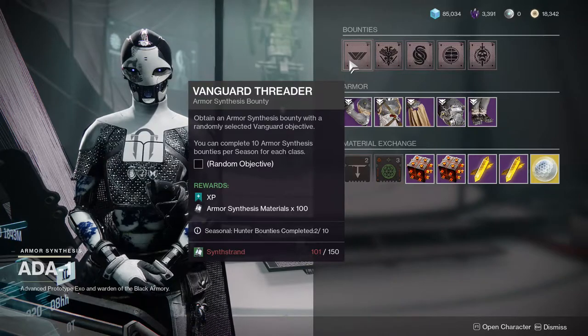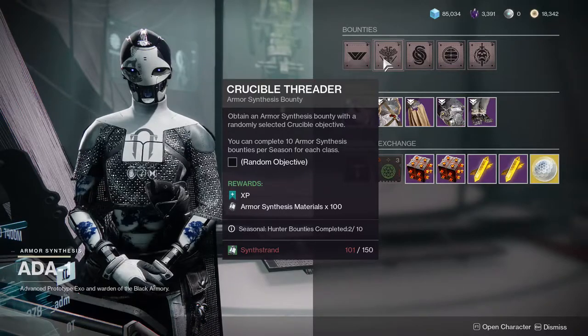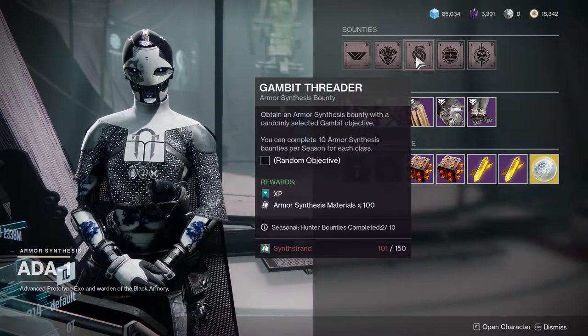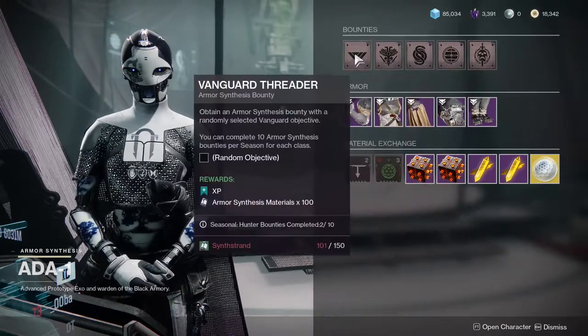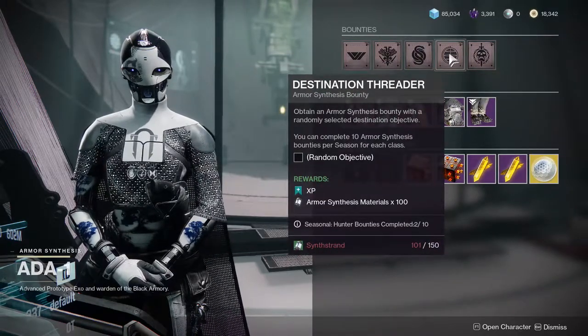You might as well just do Vanguard Threader because you'll also have a chance to get whatever Nightfall weapon is available that week. I haven't checked the Crucible one yet, but I've heard it's just complete like 10 matches or something — ridiculous. I don't even want to know what the Gambit one is. The Raid slash Dungeon one I'd like to get because I can do a dungeon, but raids are a different story. Overall, Vanguard is going to be the most simple one.